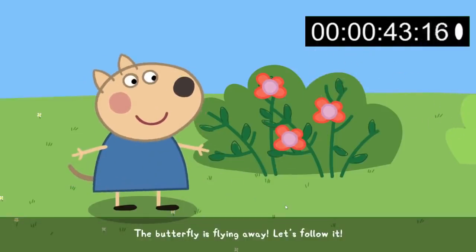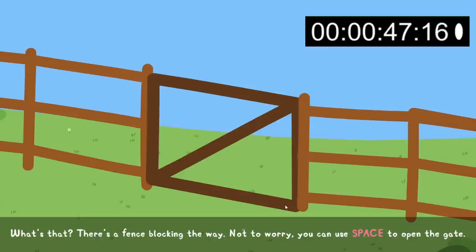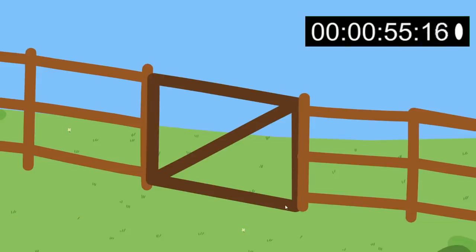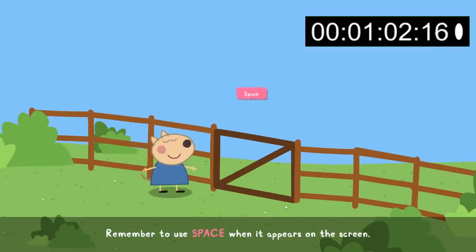The butterfly is flying away. Let's follow it. What's that? There's a fence blocking the way. Not to worry — you can use the same button to open the gate. Sometimes you will need to move things out of the way to keep going. Remember to use this button when it appears on the screen.